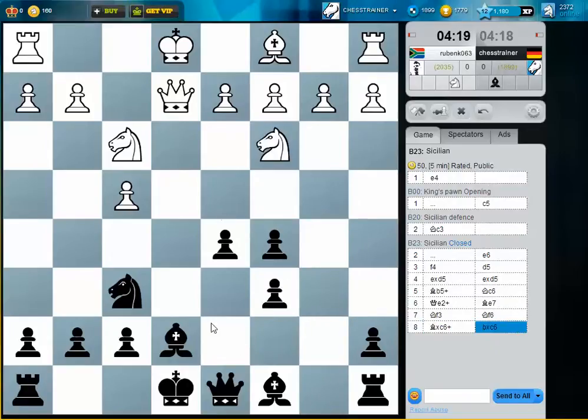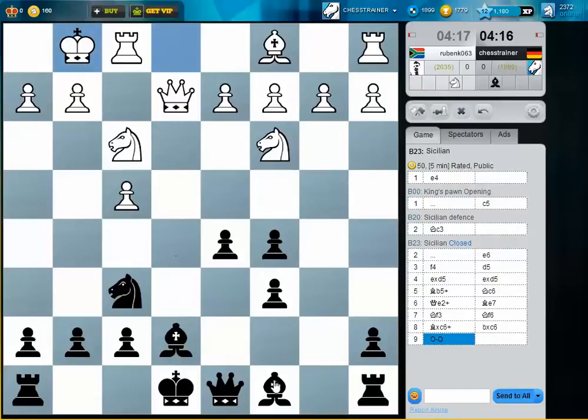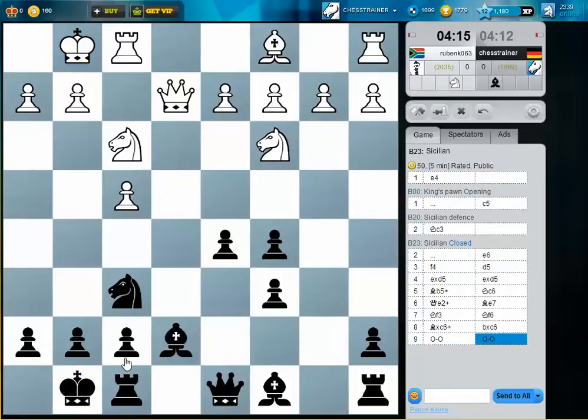Nd4 is not a threat anymore. Let's castle. The knight on e5 is a bit annoying, so maybe I should exchange the knight. Bg4. Maybe I can also play something like d4 and use the square d5 for my knight.